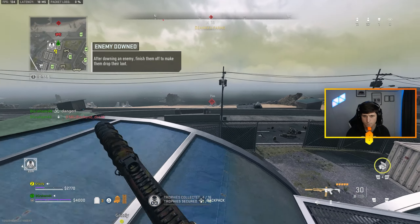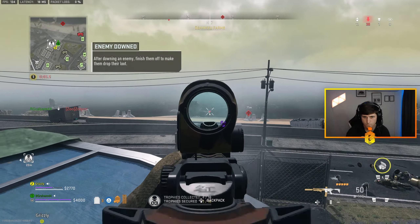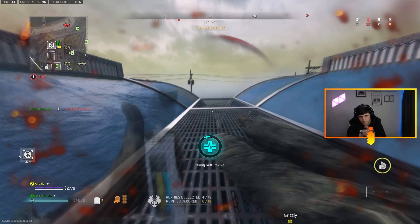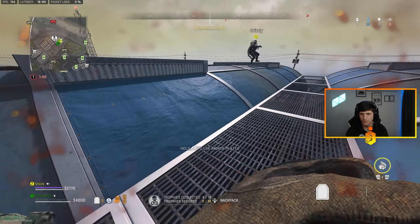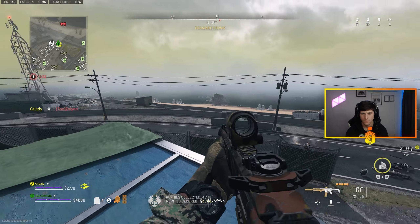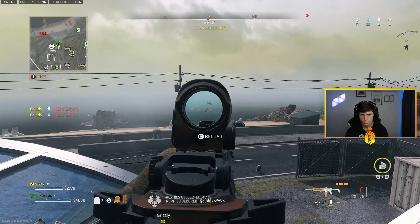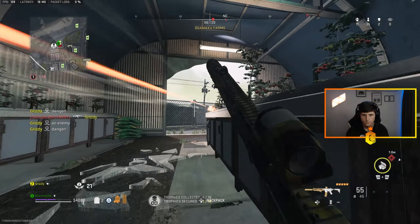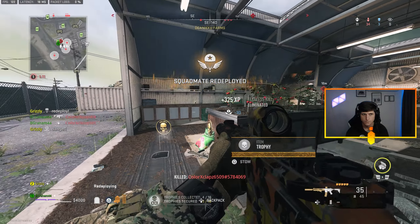Gameplay begins. Enemy spotted — hostile counter UAV is active. Tracking an enemy who's on the beach, then on the road. He jumps in a vehicle and drives off. Chasing him down — he ran to a car. Grove here, 20 seconds. Behind you, two enemies. Nice, good work.